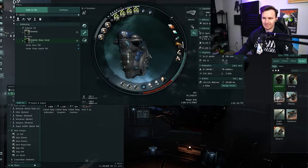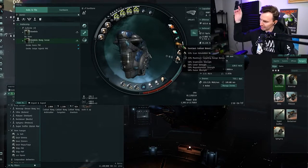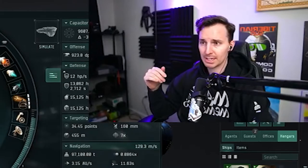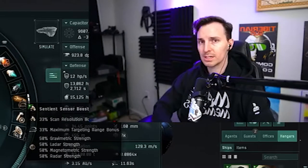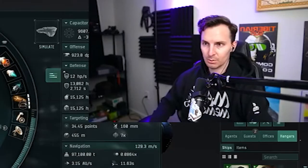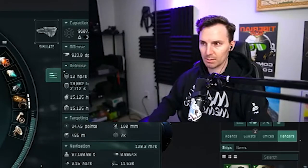Large fleet cap battery — we are not cap stable, but the way we fly this you don't need to be. This is mainly just to give us some more cap to operate more smoothly, and it can help if someone comes at you with energy neutralizers. The final mid slot — and this is the fun one — is the sentient sensor booster. We use this primarily for the targeting range bonus. It also helps lock frigates faster since the scan resolution bonus cuts lock time significantly. This extends our targeting range out to around 139 kilometers.